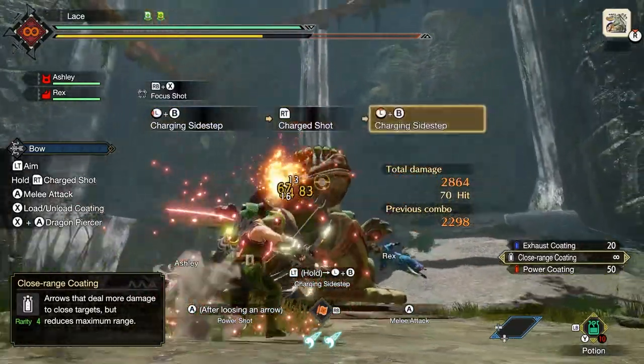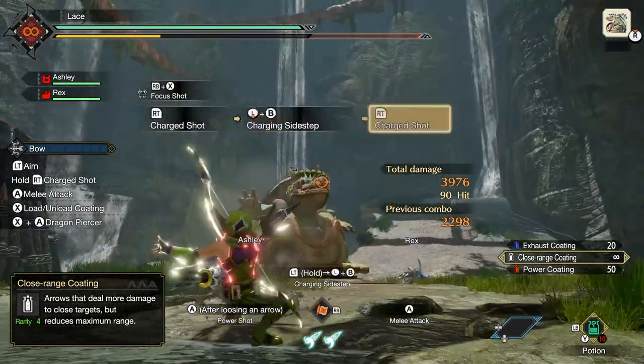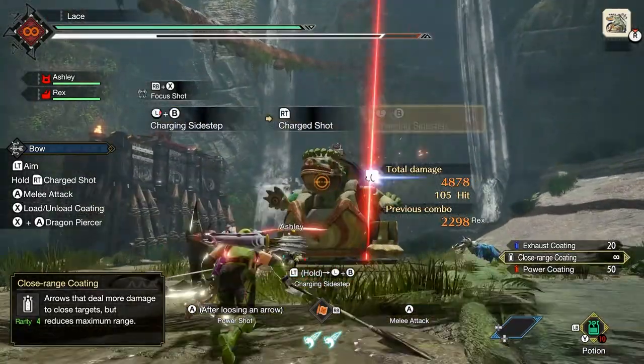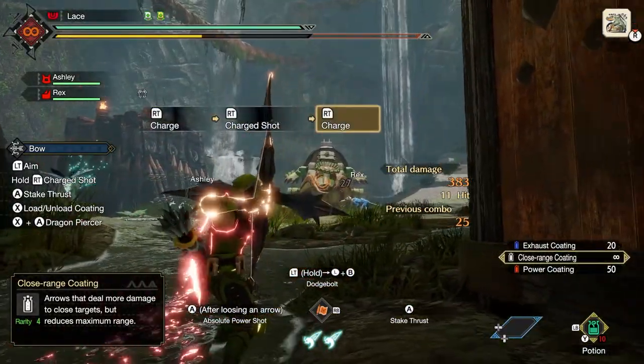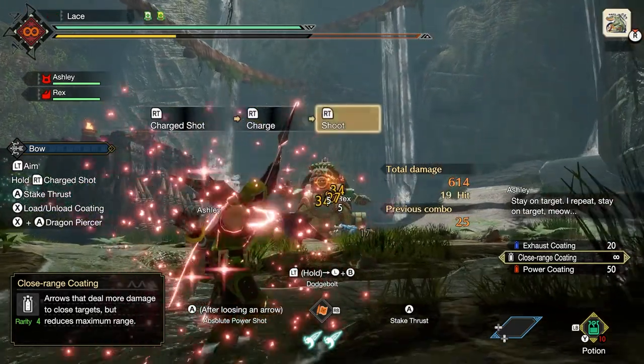By pressing B after a shot, you'll dodge in a direction of your choice, preventing your charge level from dropping at the cost of stamina. You'll want to follow up with another shot to keep the chain going, but you'll need to readjust your aim each time you move. You'll also want to stay relatively close to the target, as even though you have range, there is a critical range in which your shots deal actual damage instead of actual pittance.